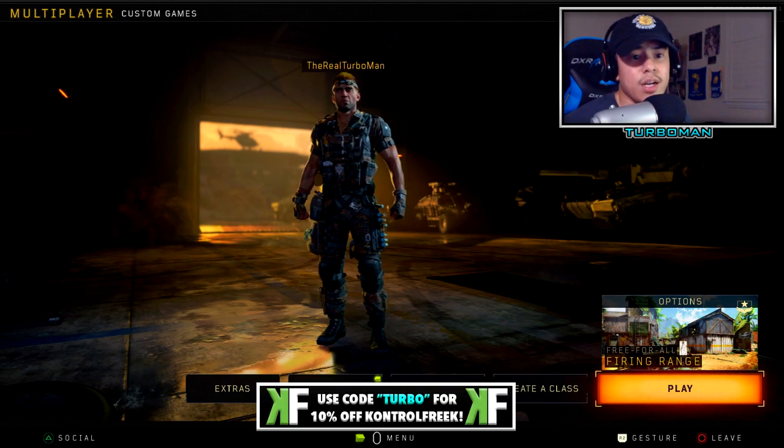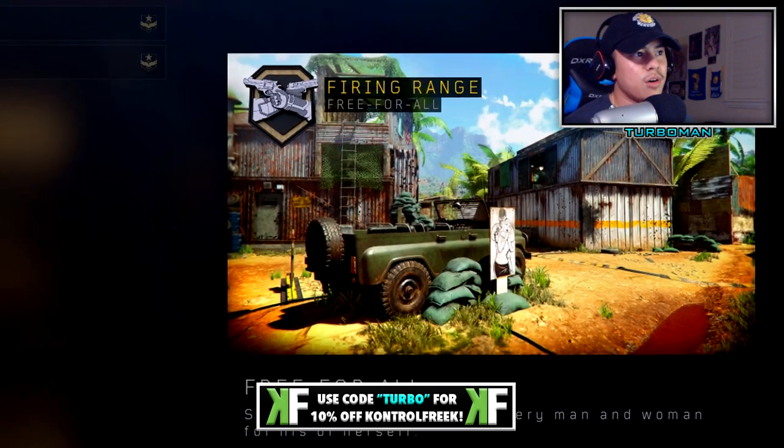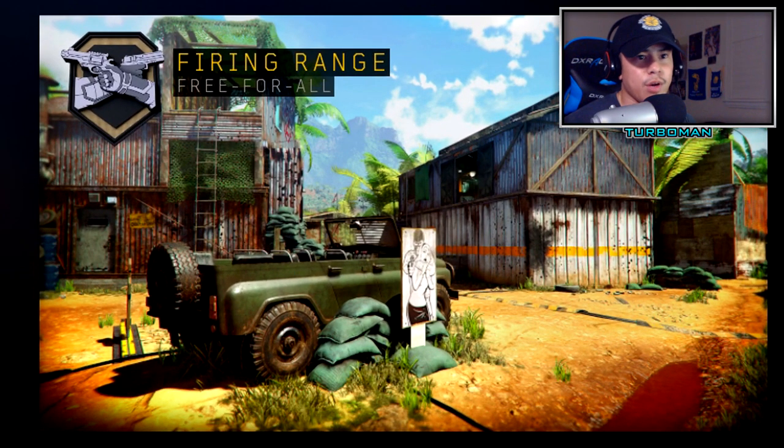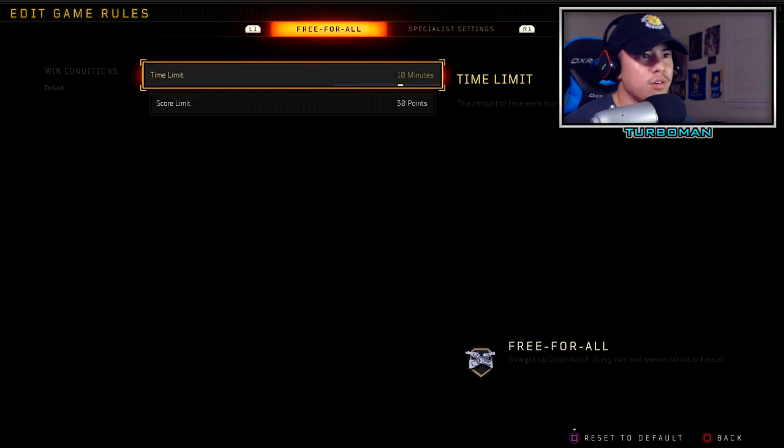For the custom match settings, we're going to be on Firing Range because it has the best dynamic of lines of sight — there are short ranges and long ranges — because we're going to be challenging every single bot at all kinds of lines of sight. We're going to be playing Free for All.